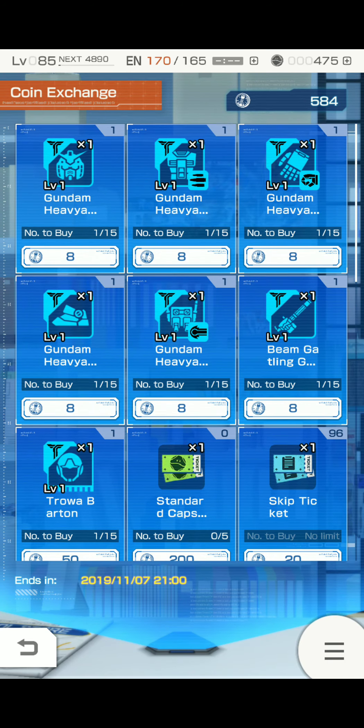It comes with seven parts in total: a head, a body, the arms, the legs, the backpack, a beam Gatling gun, and the pilot, Troll or Barton.